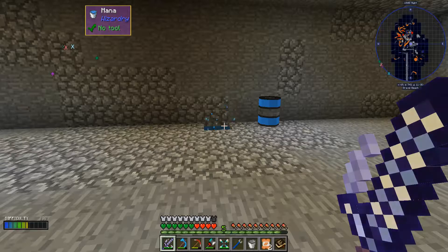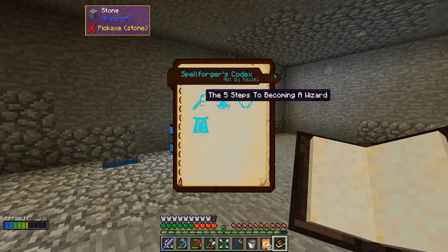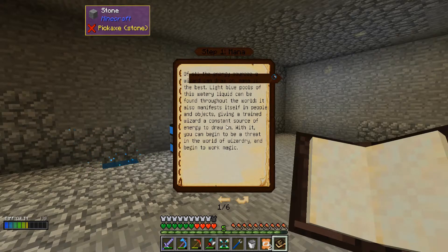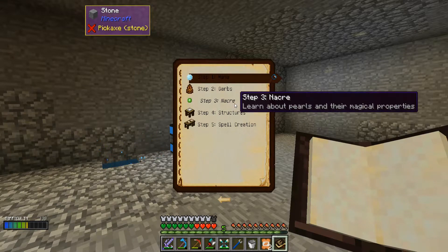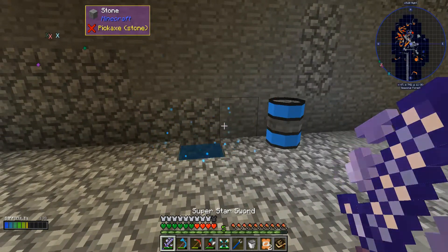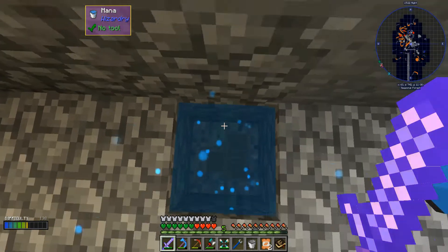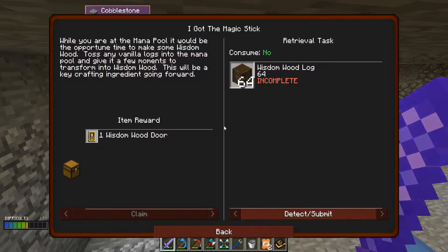While you're at the mana pool it would be an opportune time to make some wisdom wood — toss any vanilla logs into the mana pool and give it a few moments to transform into wisdom wood. This will be a key crafting ingredient going forward. Let's throw in a stack of wood. Hopefully this doesn't blow me halfway across the room as well. The Spellforger's Codex — okay, Firestone's becoming a wizard! We're going to learn about mana, garbs, nacre, structures, and spell creation. 64 wisdom wood logs and we're going to get a wisdom wood door.